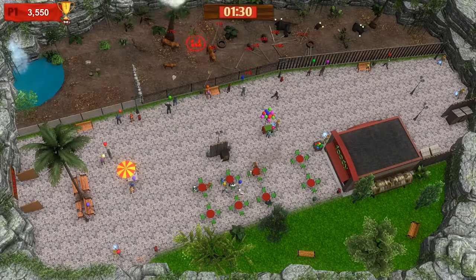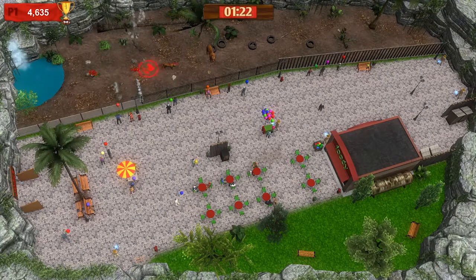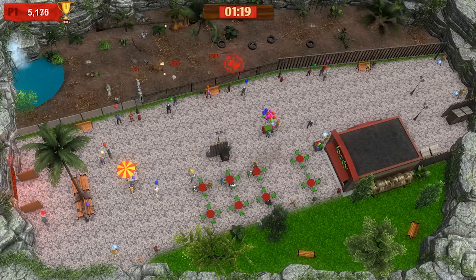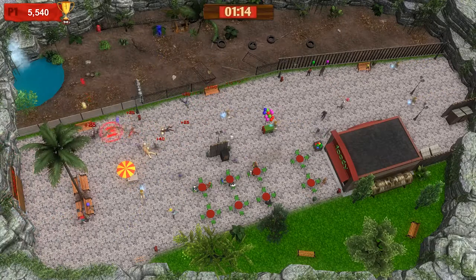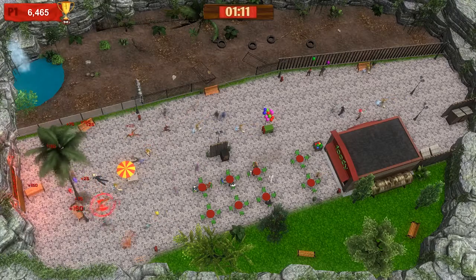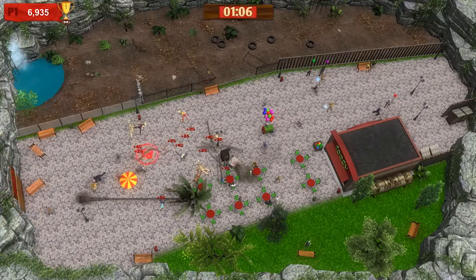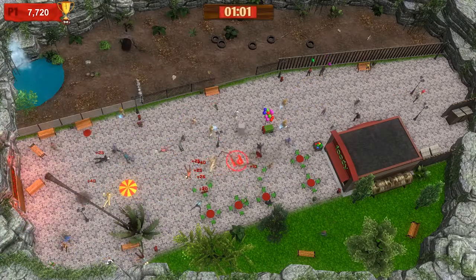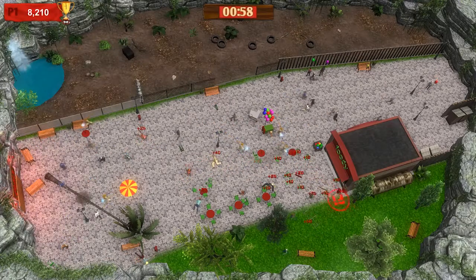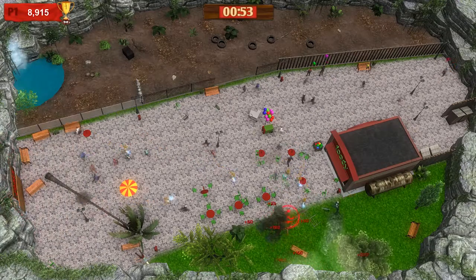You what, mate? Wanna go? Come on then. Sinking back into the primordial ooze. Come here, kid. Zookeeper, you are no longer in charge. Something exploded. Let's go destroy foodies. Taking out nature is also worth points.